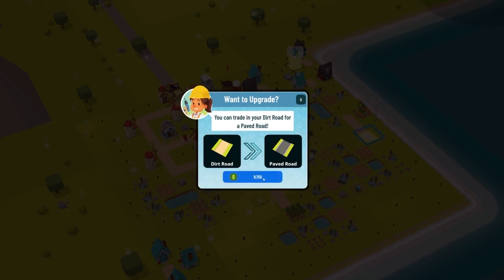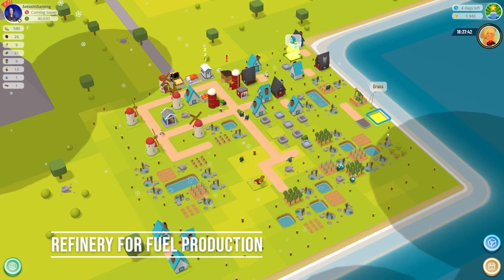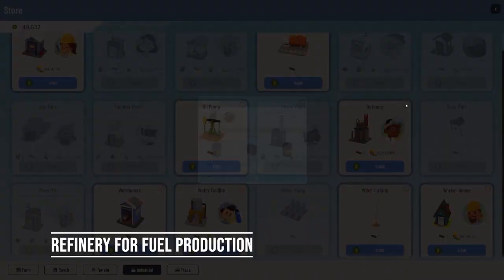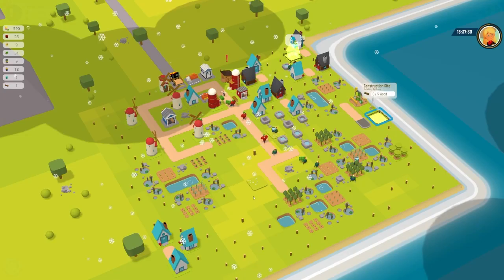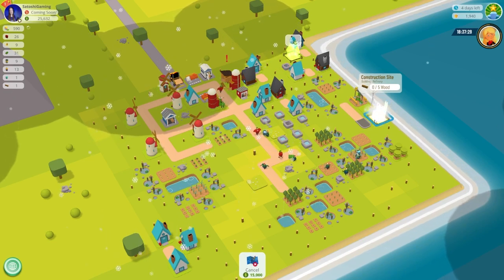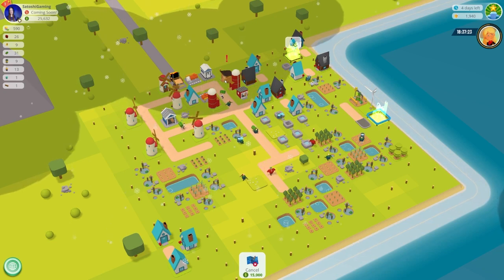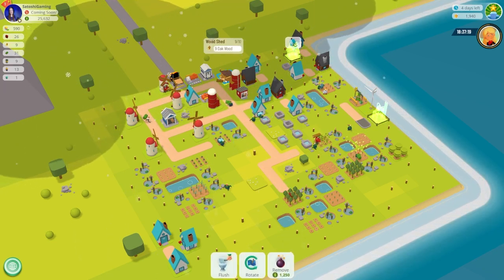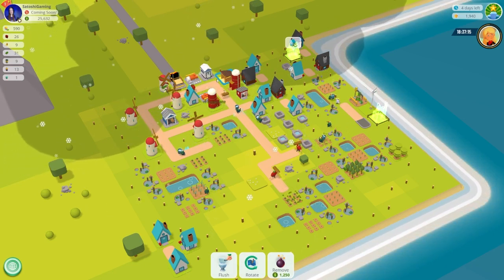We'll need another road for our next building. You can use a dirt road and upgrade it for a fee, or buy the paved road directly for $10,000, and it takes three wood to build. The refinery must be built on a paved road. It costs $15,000 and five wood to build. The cost to run this building is $200 per minute, making it rather pricey. I recommend you wait to build this building until after you have your water facility built, which is needed to run the refinery, to avoid paying the building fee before it's able to actually operate — I made this mistake, so hopefully you can avoid it.